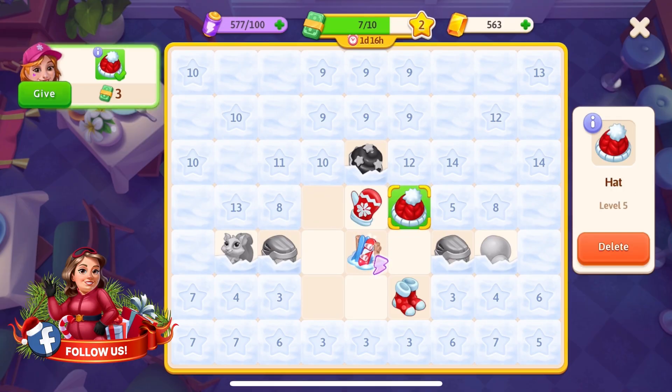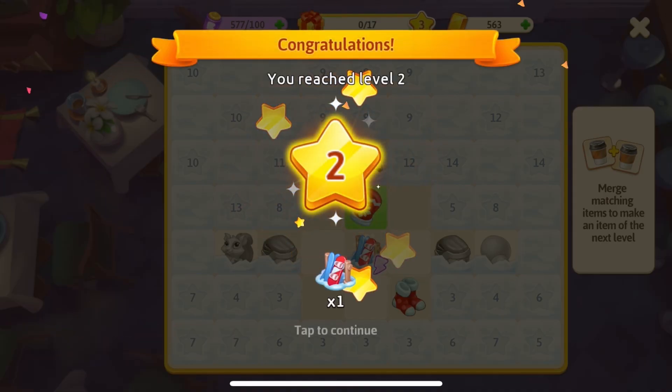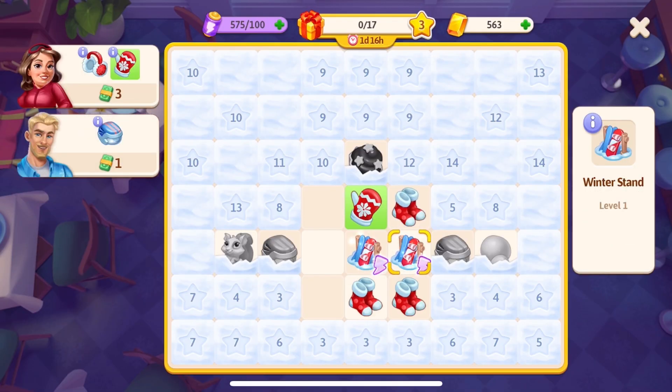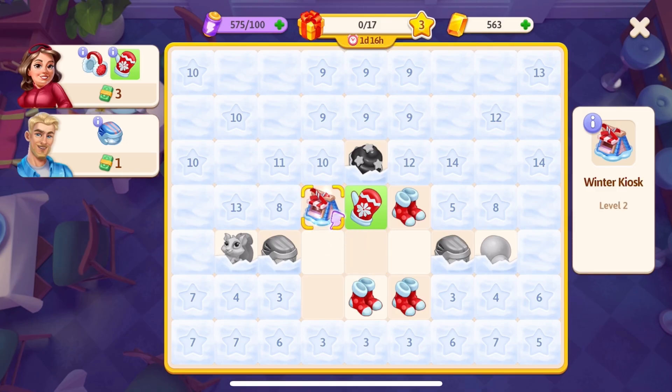You will gain banknotes when you complete orders, which increases your merge level. When you level up, you can receive merge-related items that help you progress. We've just received a generator — in our case, a Winter Stand. It will be placed on the board, and merging two Winter Stands turns it into a Winter Kiosk, a higher-level generator.